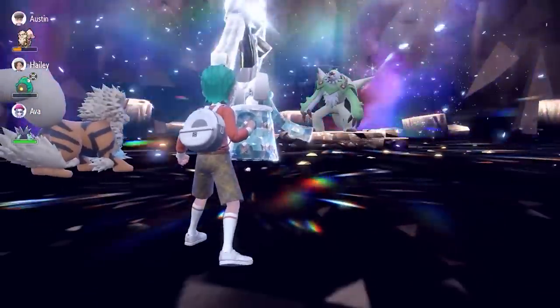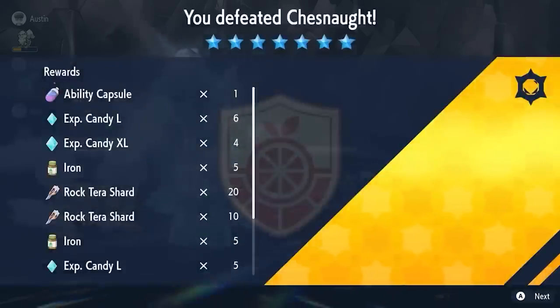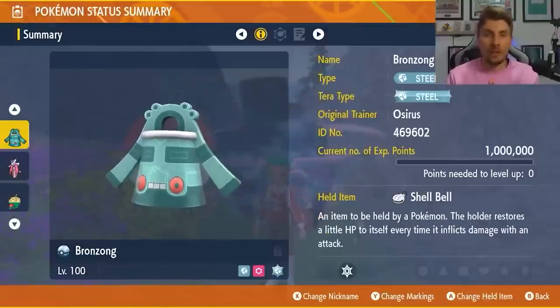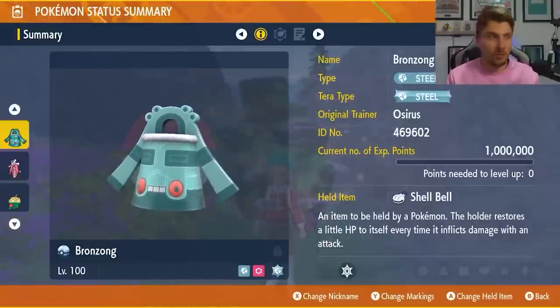The EV spread will be linked in the description if you want a closer look at the build, but the key things are that Calm Mind, Iron Defense, Metal Sound, Flash Cannon moveset, the Levitate ability, and the Shell Bell just to give you some recovery when you're doing that big damage to Chessnaught.